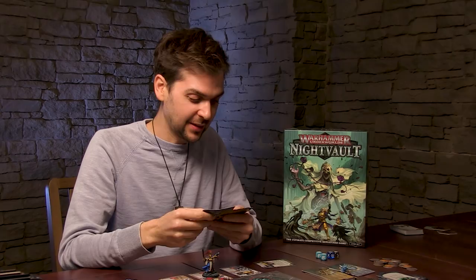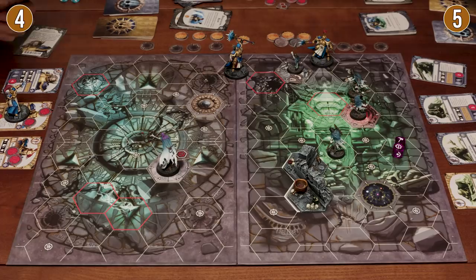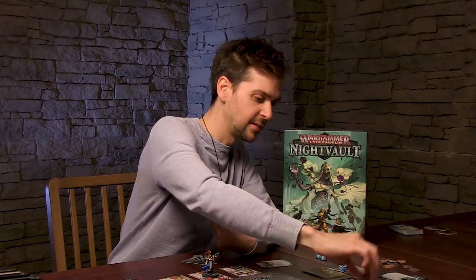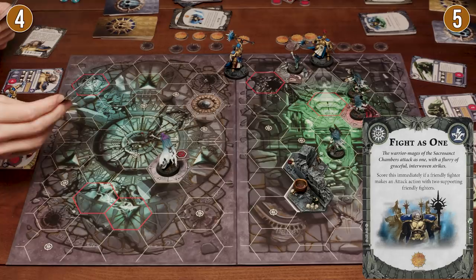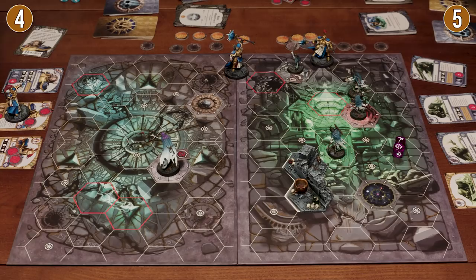Did you manage to claim any objectives, Ben? Yes — I got objective four, which was quite contested. And also objective five. So you got two more victory points. I also got 'Devastating Blow' — take out two or more enemy fighters. So it's five against three. Wait — I get a victory point for that too. However, I failed 'Superior Tactician' — score if a friendly fighter attacks with two supporting friendly fighters. And 'Hold Objective Four' — I had it for two turns but with all the confusion tricks I couldn't quite keep it. So that is the end phase — I'm on four victory points, you are on five.